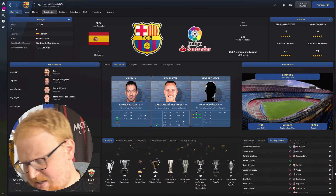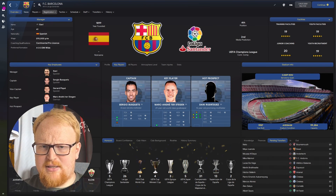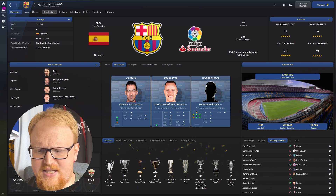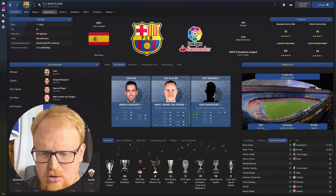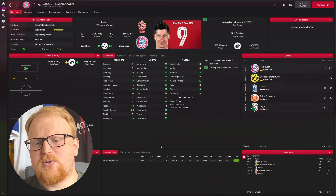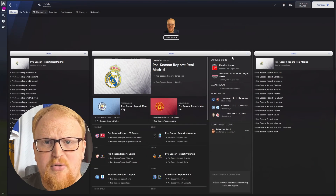We'll probably simulate to today's date — as of recording, it is Tuesday the 6th of September. We'll have a look at what happens when you simulate forward. As I'm talking I'm just scrolling through — Lewandowski going from Bayern to Barcelona in July. So we'll simulate forward to today's date, have a look at what's happened, and see that everyone's in the right place.